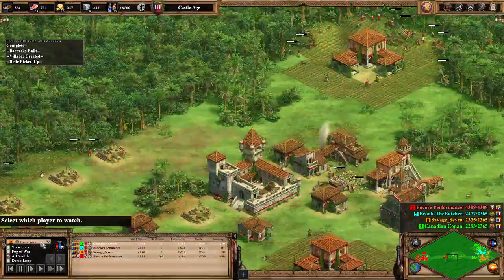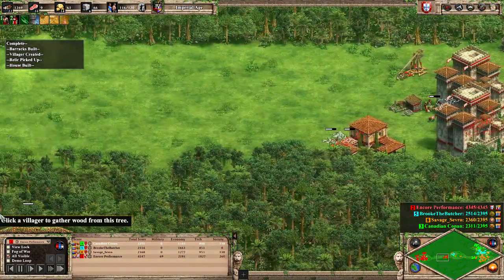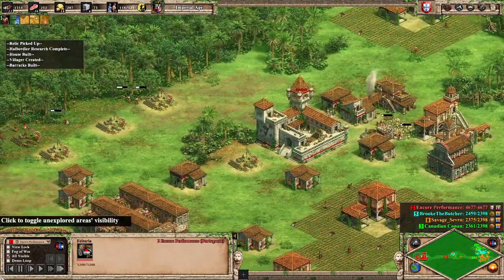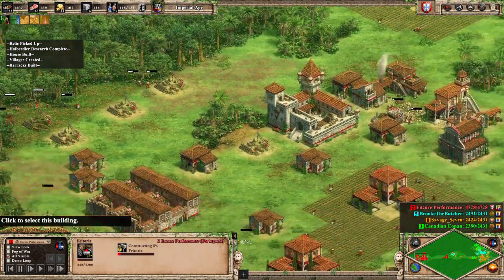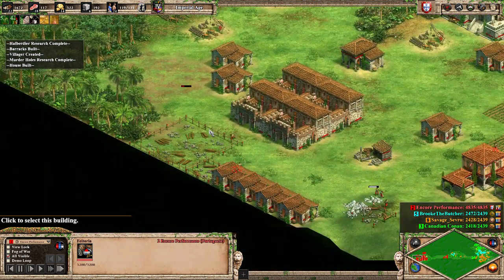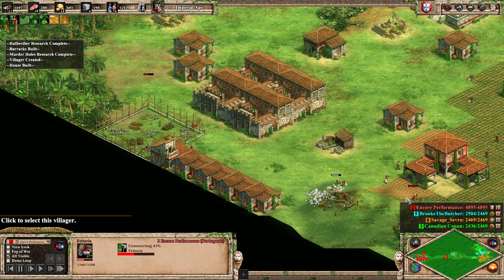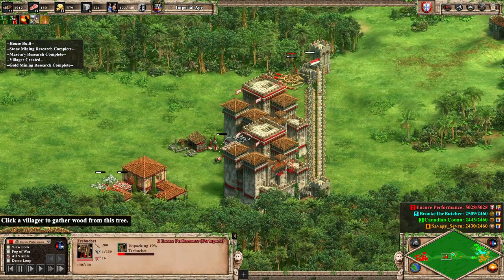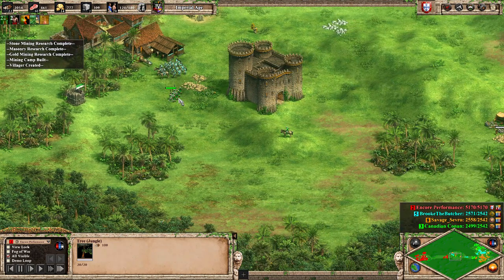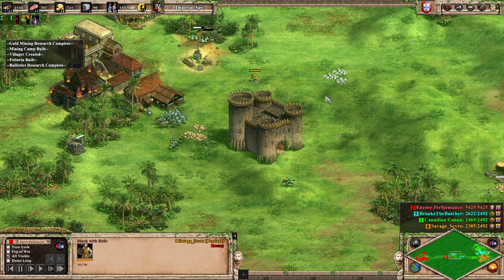Using this trebuchet to stop them from seeing what we're up to under fog of war. I believe the first Feitoria is up. The only bad thing about the Feitoria is it takes 20 population space — so 20 villagers are more efficient, but you're getting infinite gold and stone slowly. You can just see the trickle of stone coming in. Coming up with a second one, and unpacking this trebuchet to take some buildings out.